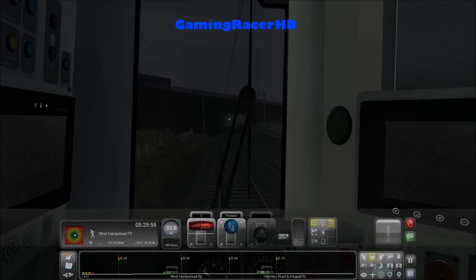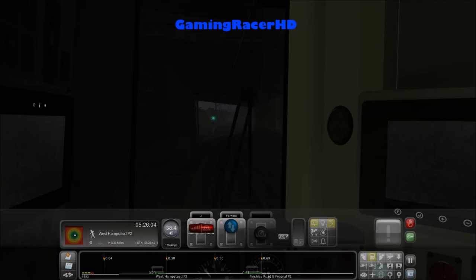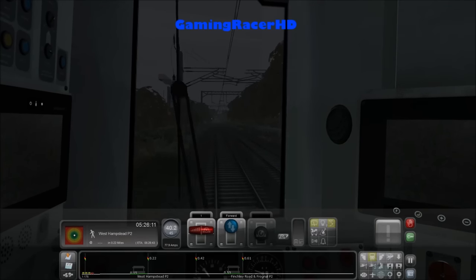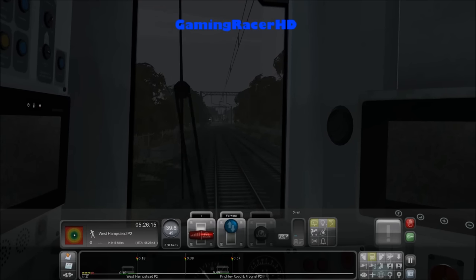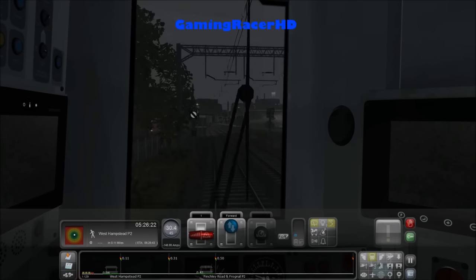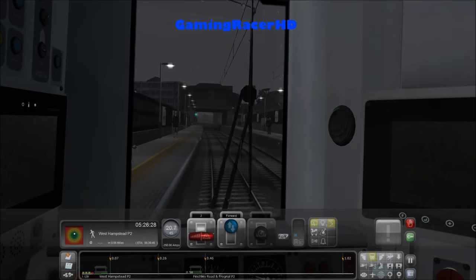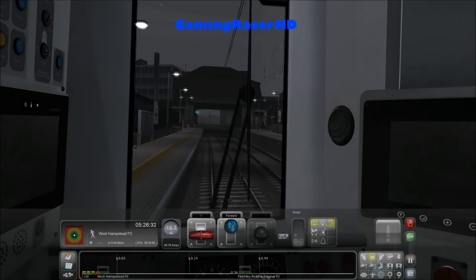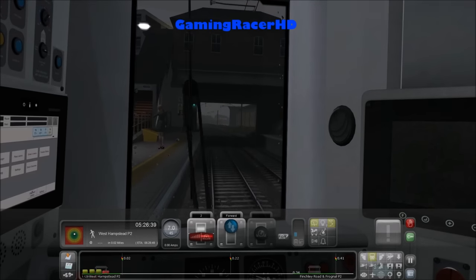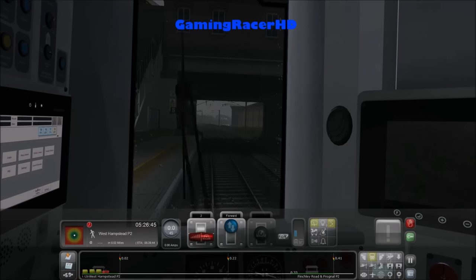Next station West Hampstead — you can change for Thameslink services and the Jubilee line. Not the Metropolitan line unfortunately — if you go to Finchley Road from West Hampstead on the Jubilee line you can then change for the Metropolitan line. West Hampstead actually has three stations, which is kind of funny. You literally have to walk up onto the street and go into another station for Thameslink or the Jubilee line — they're all separate stations, which is kind of annoying when you have to switch.